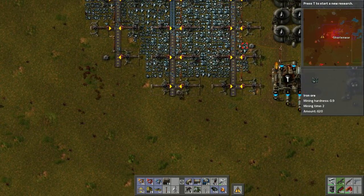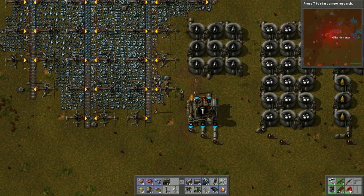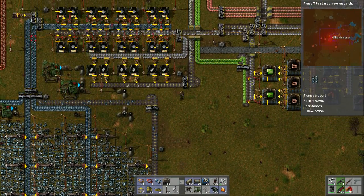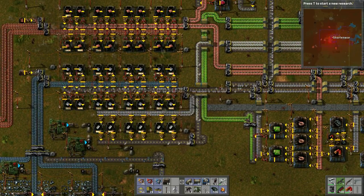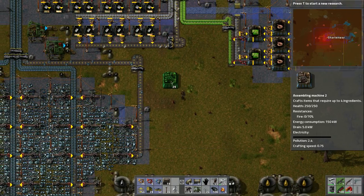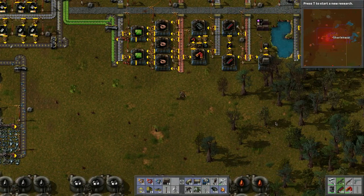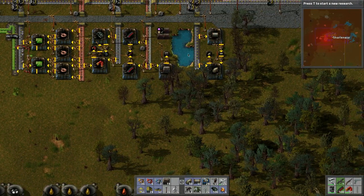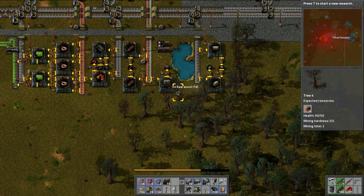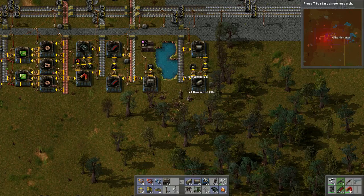We can siphon off some of this iron — this one's done. Yeah, we can siphon off some of that iron from the main stream here. Not sure, maybe we'll just manually make it right here. We'll want — actually no, we can't do that, we need water. We've got water right here, so let's chop up some trees and we'll shove this right in here.